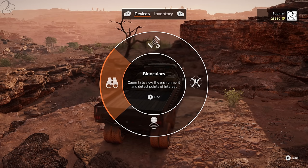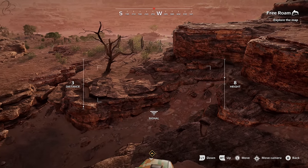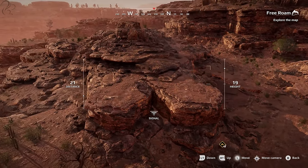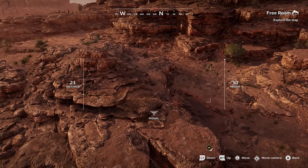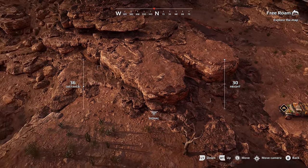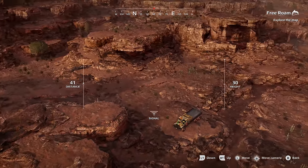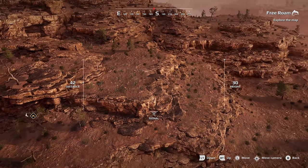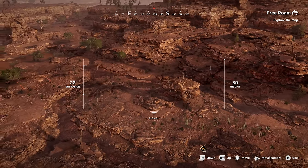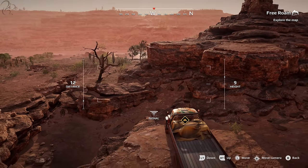The next device is the drone. Access it from the devices menu — it explores hard-to-reach places with a bird's eye view. It has a limited range shown by signal strength, but it's very useful for assessing whether it's worth crossing terrain, spotting items you couldn't see before, or finding an easier route. The drone is something we never had in SnowRunner or MudRunner, but for exploration and assessing the lay of the land, it is an invaluable tool — better than binoculars.